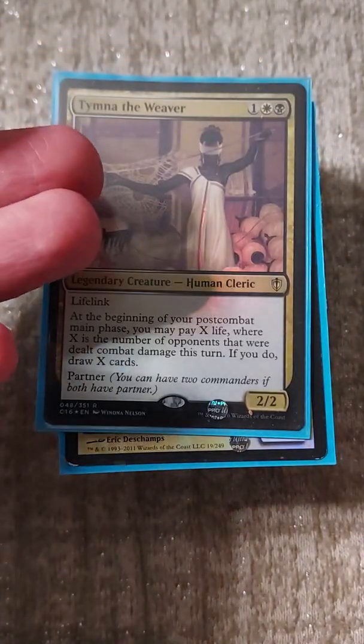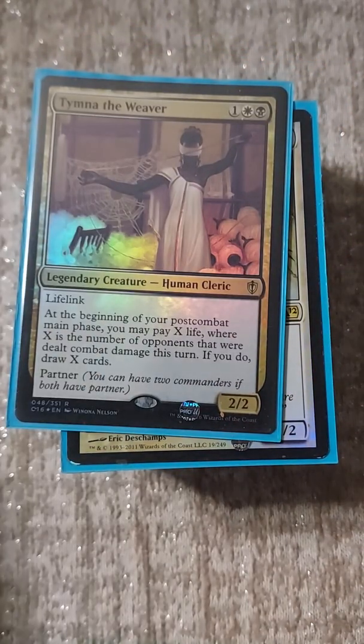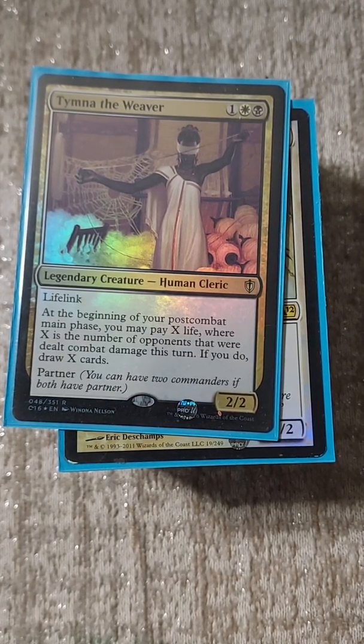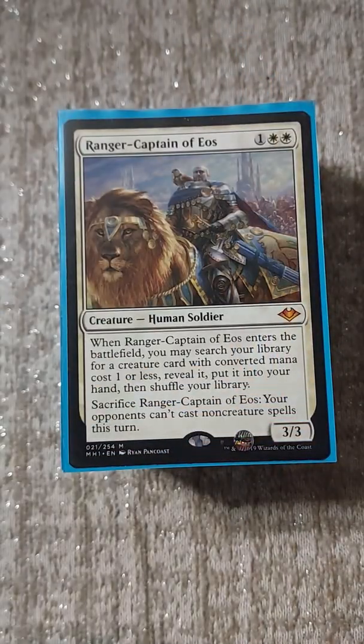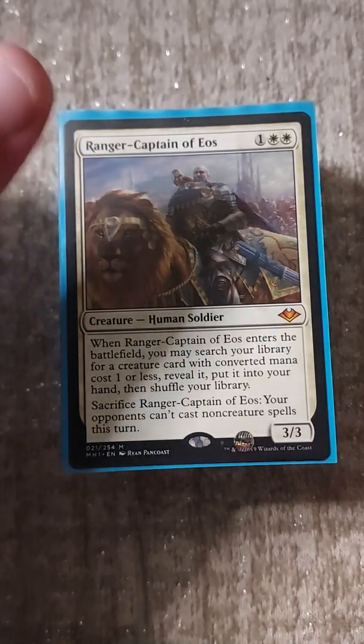Tymna the Weaver is in the deck - don't ask me why this isn't a Tymna X deck, we're just featuring the Apexes. Maybe in another video I'll run the Tymna X deck. Grand Abolisher, Ranger-Captain of Eos which has earned its slot and might actually get blinged out, Recruiter of the Guard, Eternal Witness, and Lurrus of the Dream-Den as a nice way to recur so many things.